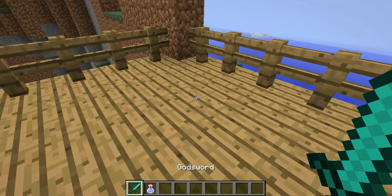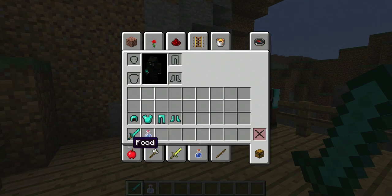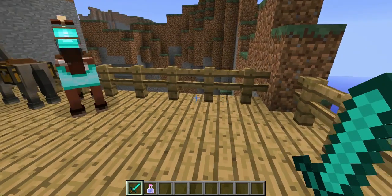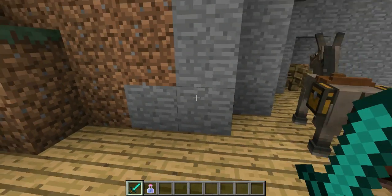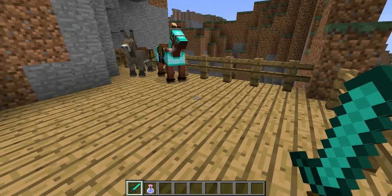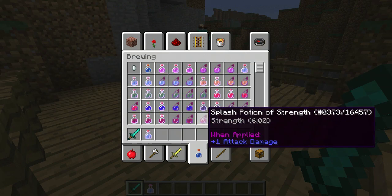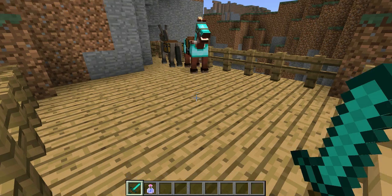I have this godsword in my hand right here, and if I look at it, it says plus 200 attack damage. This is the new attribute system, where you can add attributes to items. The held item will give you those bonuses, and you can see that in the tooltips. With some potions, you can see minus 15% speed, plus 1 attack damage.